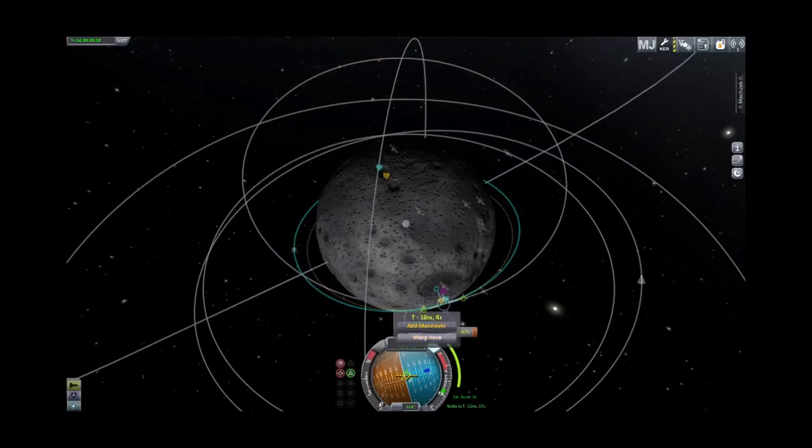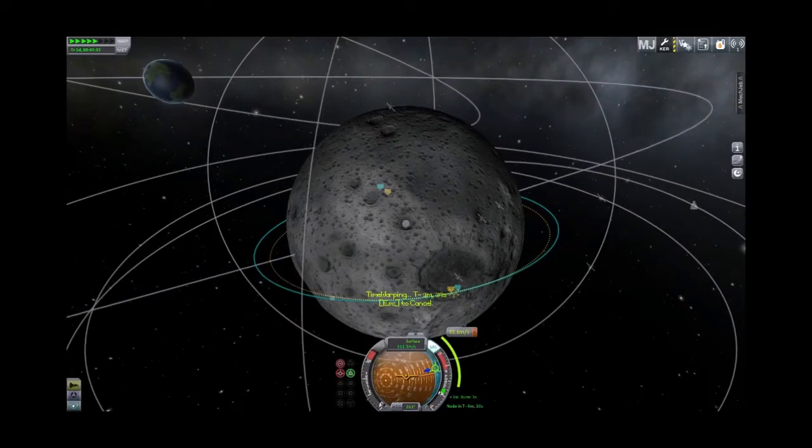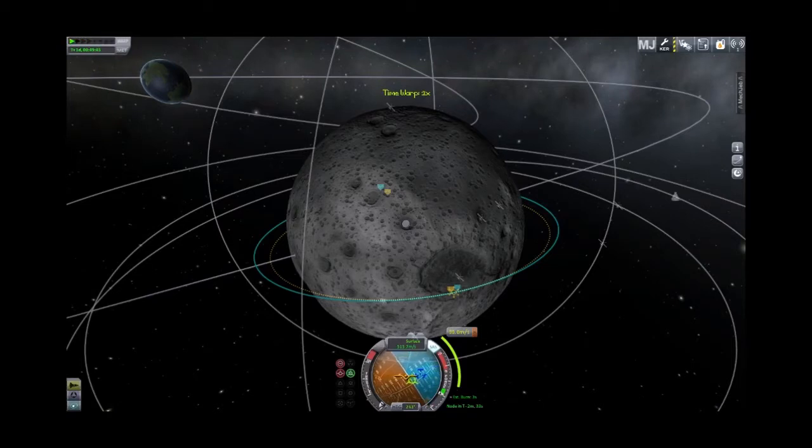With the maneuver node in place, we're going to warp to just before the maneuver node. Nothing too fancy — it's going to be a retrograde burn, so we'll actually just let the ship turn around on retrograde. We can use Alt+greater/less-than to speed that up a bit, which we will. This is a three-second burn, so it's a tiny burn.